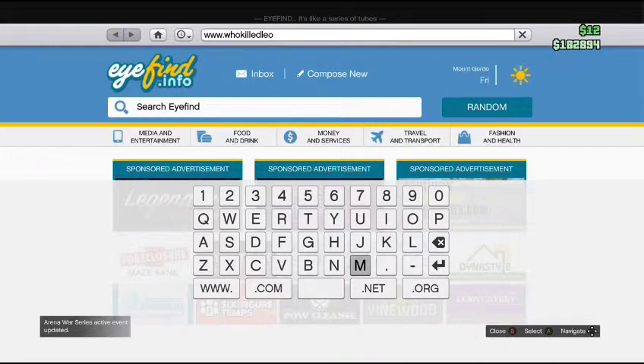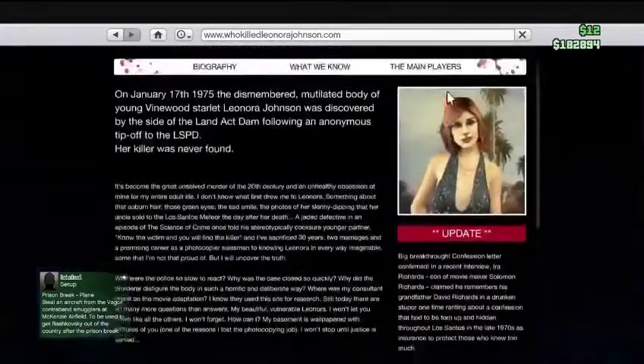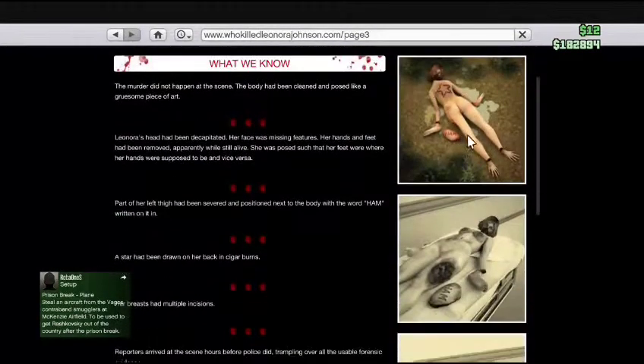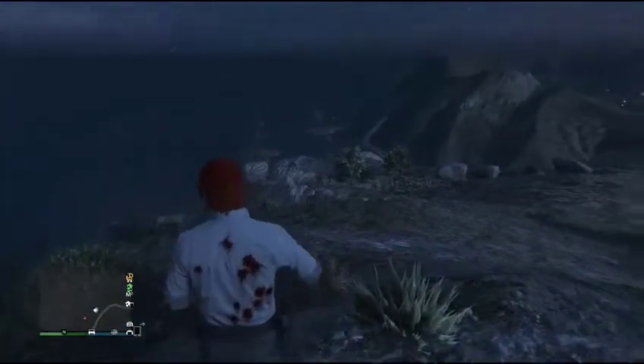The site is www.whokilledlenorajohnson.com. Here we go — 'Who Killed Lenora Johnson.' On this website, if you go to Main Players, it shows you what happened, and under 'What We Know' it literally shows some disturbing pictures that kind of remind me of Momo. It says 'Who Killed Lenora' — it's an undiscovered mystery. It's literally going to turn to the right time in like two minutes.